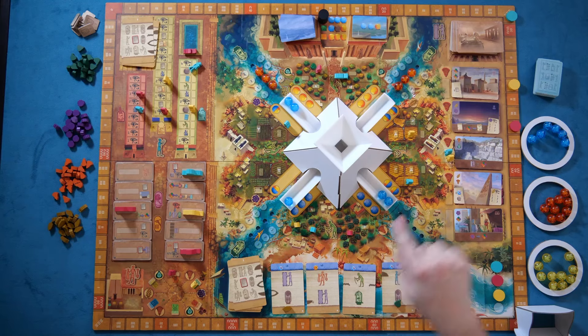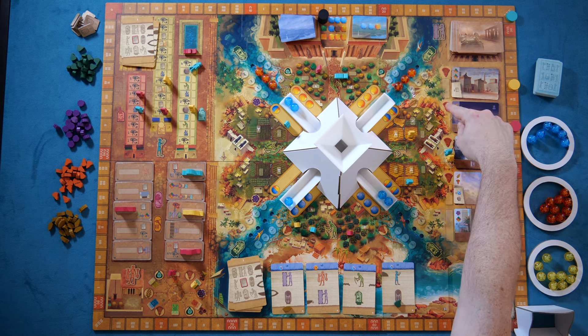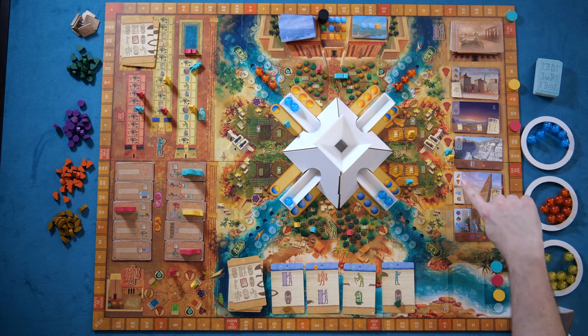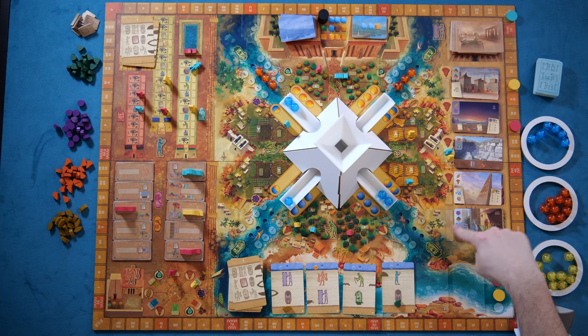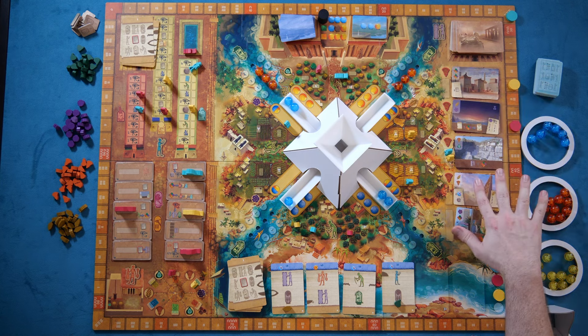There's the building track, where you can move your builder up the track in order to take one of the building cards — paying the cost but getting the benefit, either an ongoing or one-time benefit, as well as possibly scoring and endgame scoring for the icons in the top corner.